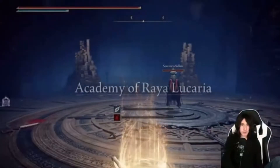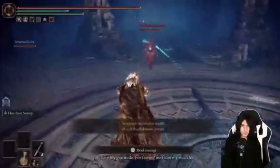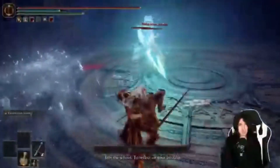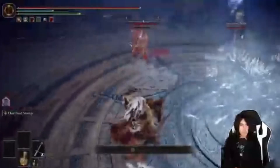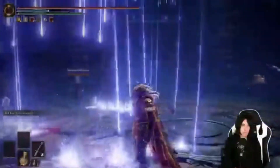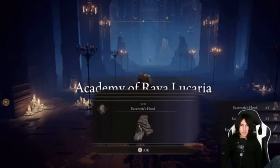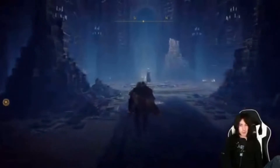We're going to have to fight a bootleg Slave Knight Gael. Poor guy just getting completely spammed by spells — this is all I need to do to beat you. Bloody Finger Vyke vanquished! We have obtained the Slave Knight Gael set and gesture set.